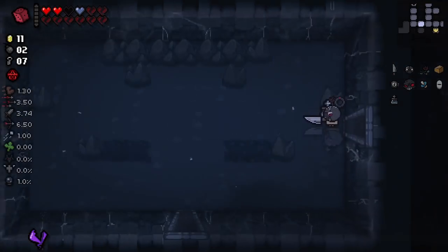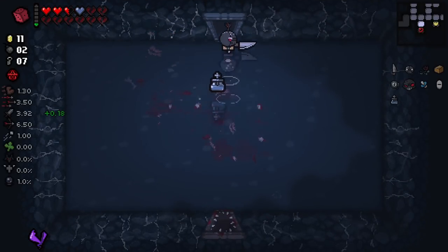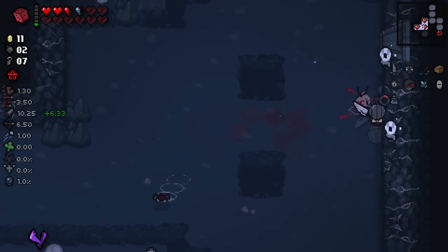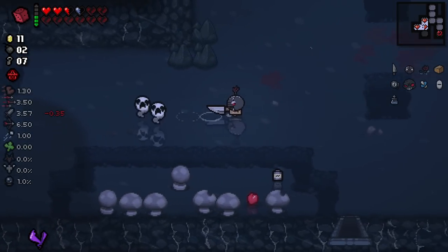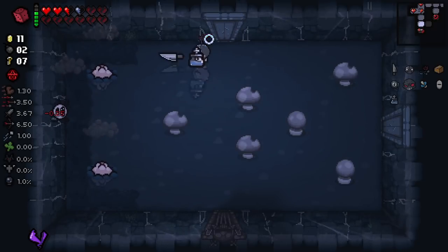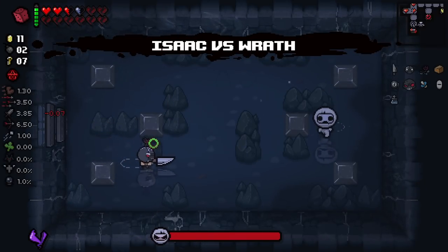I'm hoping it isn't one pair hit and it is just all of them, but I bet it will be one pair hit — that would make the most sense. As you can see, we have quite a lot of broken hearts right now. Mum's Knife is pretty good for us here. Our damage was pretty good, but not the best. I doubt we're going to find a sack room on this floor — there's already quite a lot of special rooms on this floor, but we did at least find this guy.